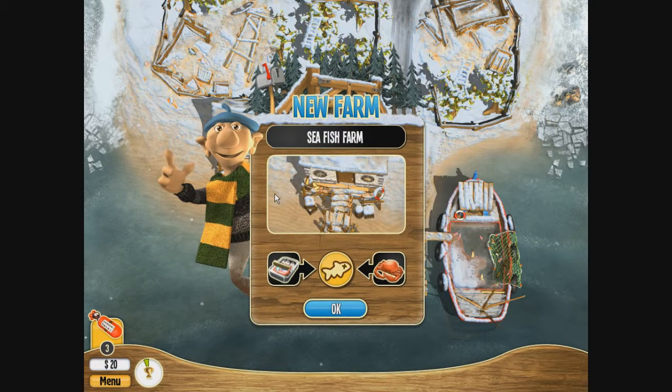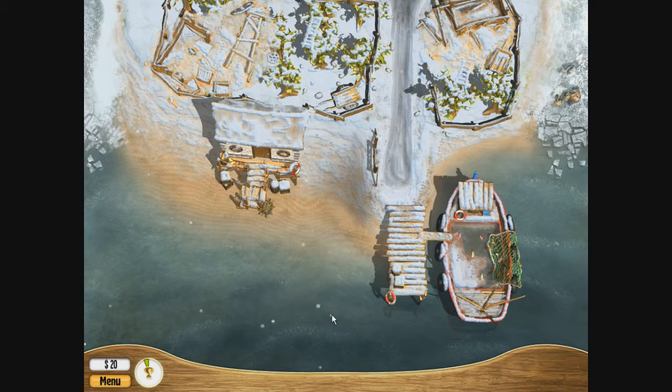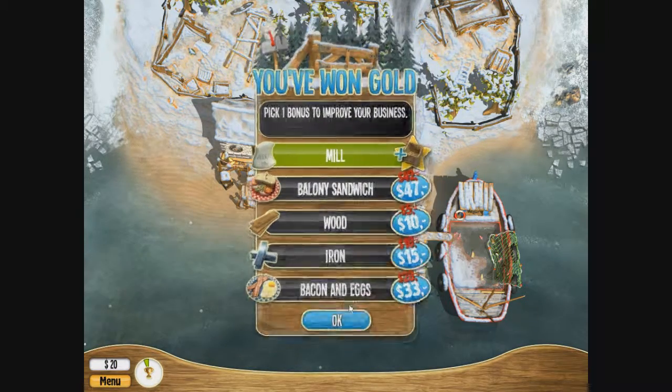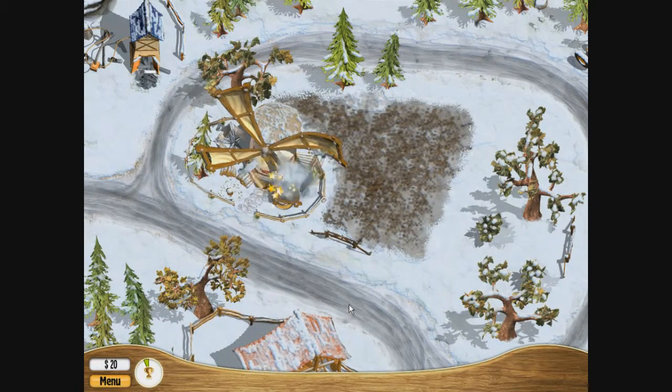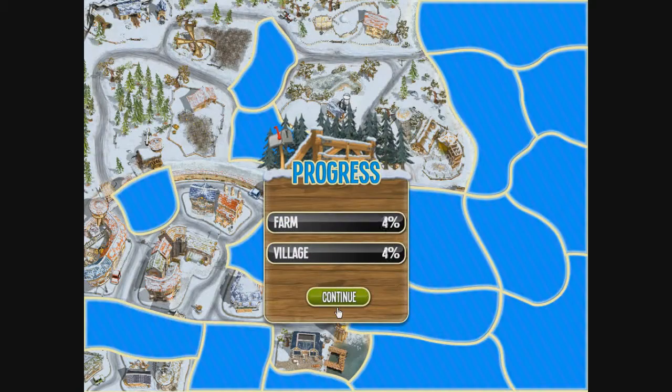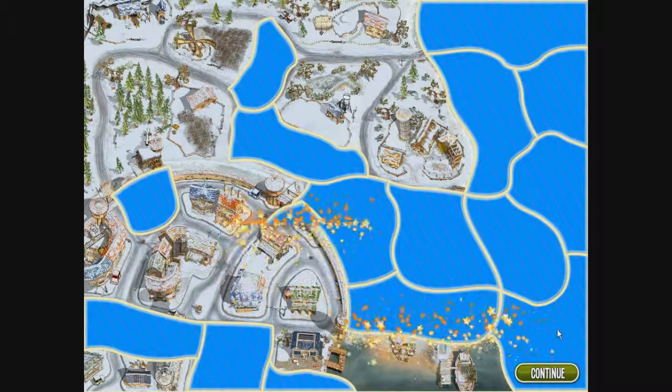And then we get the sea fish farm, which gives us crab and sardines. Get that mill upgraded. It's winter, because we don't get flour — it will help in future levels. We can use a microwave perk yet. I've gotten to level 73 and have not used one perk. So that's going to do it for level 17. I appreciate you watching — if you like the video, please throw me a thumbs up, subscribe for future updates, and we'll see you soon, my friends. This is our updated map.